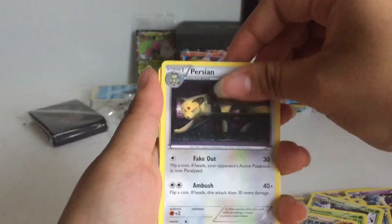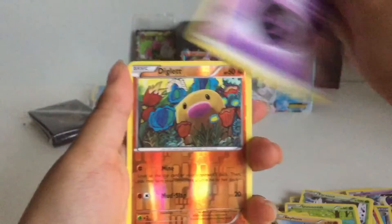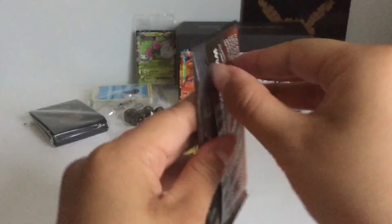Shroomish, Machoke, Persian, Slowpoke, Tangela, Rhyhorn, Energy, Diglett, Charizard, and Hitmonchan. Alright, we are almost done — just two more packs.